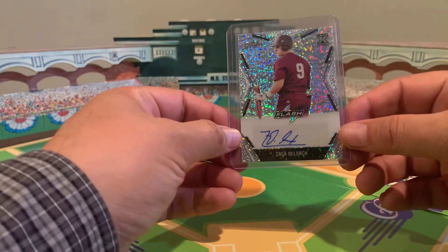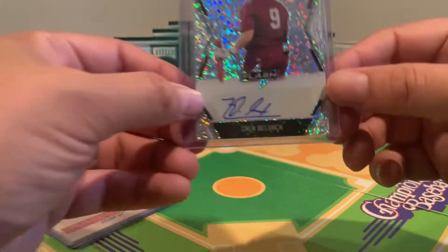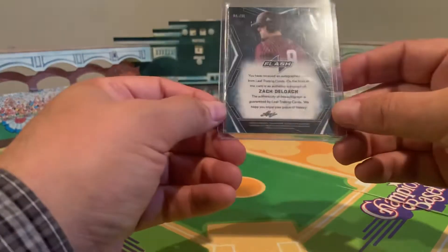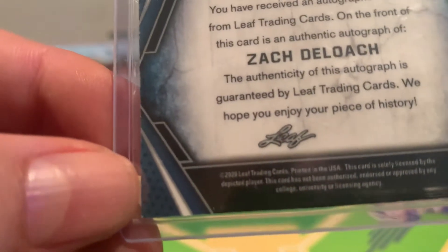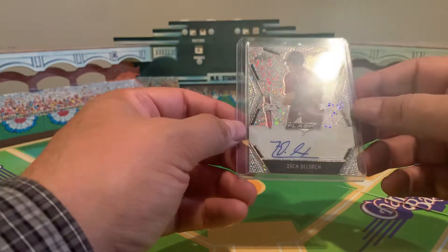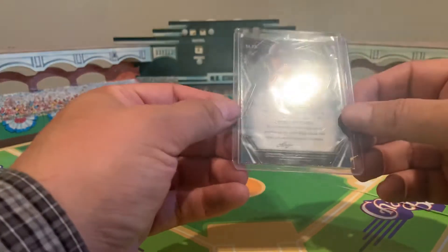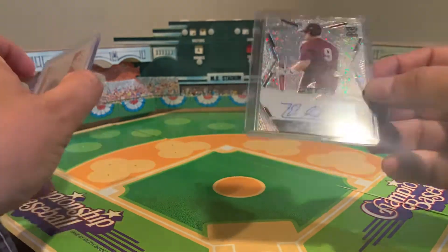Here's a cool one — this looks like a Leaf card from Zach Delorch. Very sparkly, looks like a cracked ice kind of thing. This is from Leaf — I'm going to try and zoom in on the year; looks like 2020 to me, but I'm sure you guys would know better. I don't see a number on this one. It's a sticker auto, but it's a really cool auto. It's just awesome to have autos.